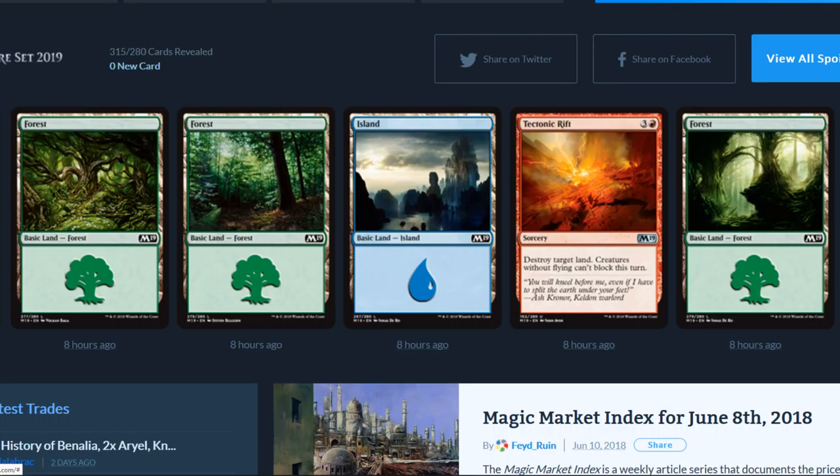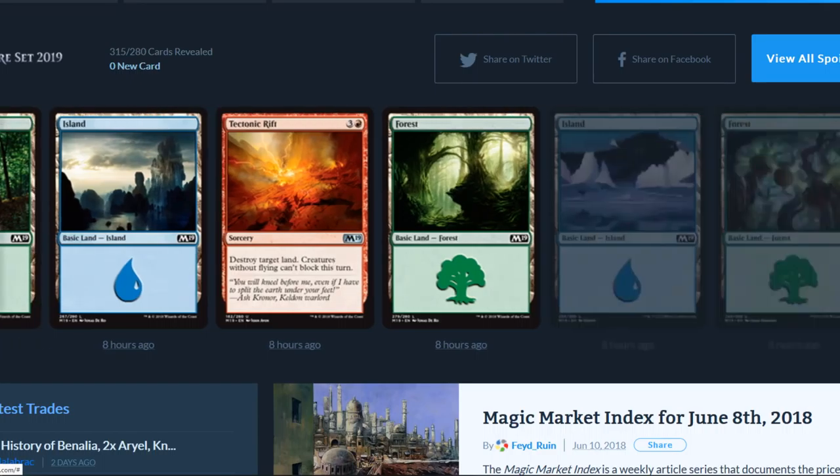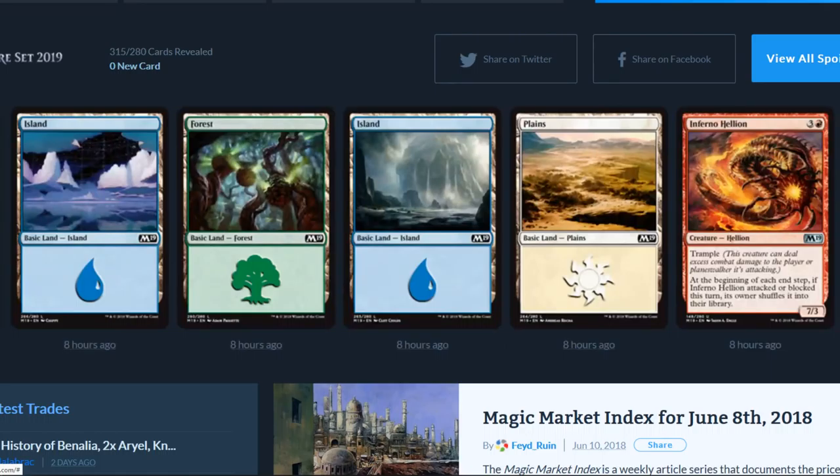Tectonic Rift is an uncommon: destroy target land, creatures without flying can't block this turn. That's completely different, not bad. Some more islands — that island on the far left looks different, floating glaciers, why not. That artwork with what looks like beehives, interesting forest art going on there.